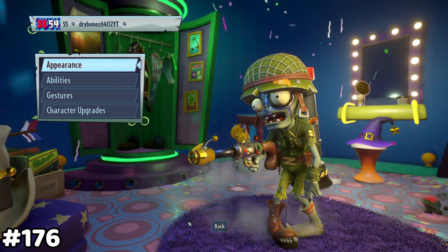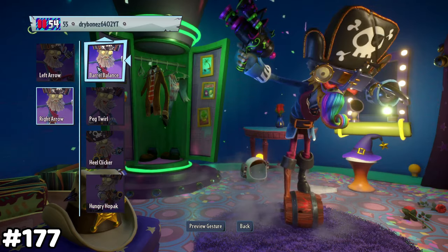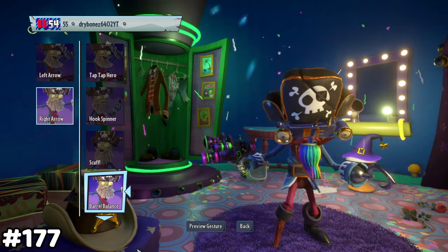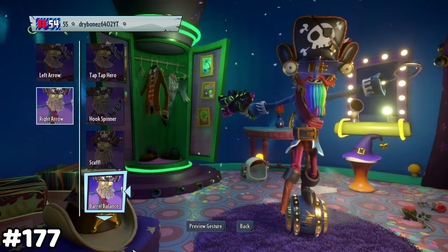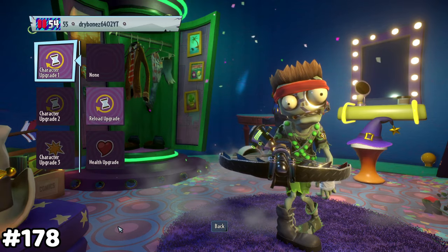Reg Soldier's weapon has a shoe on the end of it. Captain Deadbeard has a taunt called Barrel Balance. This taunt corresponds to the barrel ability you have equipped. The reload upgrade affects the pitch of the character's voices.